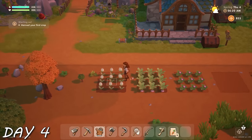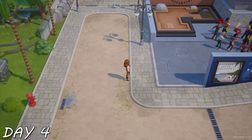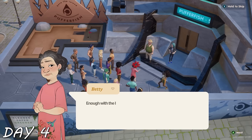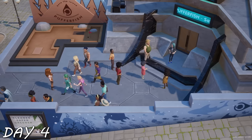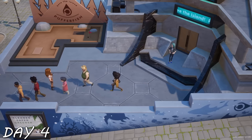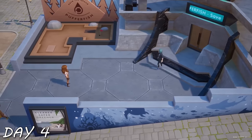Day four started with me tending to my crops and heading to get my carrots — but I was interrupted by a very important cutscene where I met Pufferfish for the first time, and Karen, a drilling company that's just moved to Starlet Town. Nobody is happy about them being here, and everyone caused a commotion in town. I stayed because I'm nosy. I realized I'd never gone into this building before, so I went in.